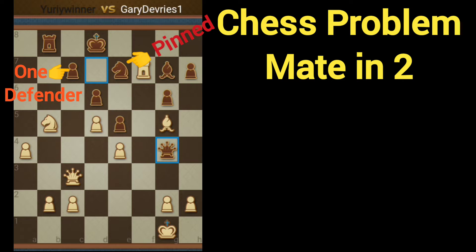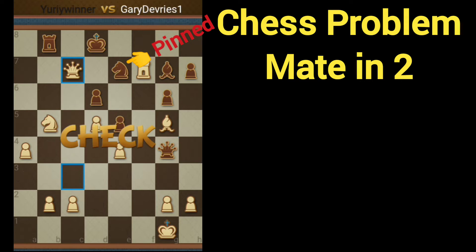The first move is going to be taking advantage of the fact that the knight blocks c7 and there is only one defender. We're going to take the queen there — check. Now black only has one option.